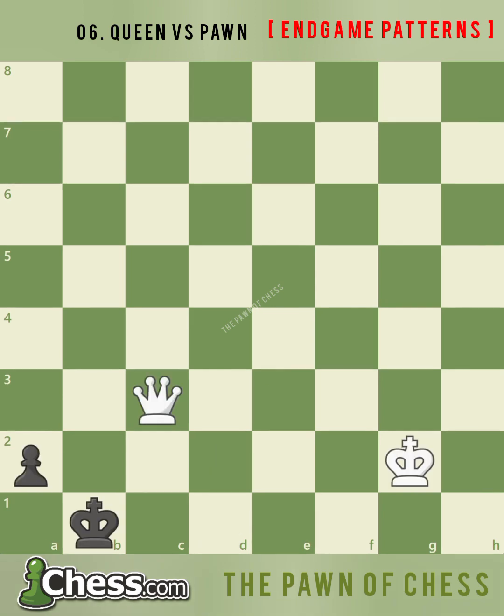There are two situations when the side with the pawn can draw the game using a stalemate trick. If the pawn is a rook pawn — meaning a pawn on the a-file or h-file — and the promotion square is not blocked by the queen, the game is usually a draw. After queen b3 check, black's king blocks the pawn with king a1. But white cannot move the king closer to the action because black would be stalemated. After queen d1 check, king b2, queen d2 check, king b1, white cannot make any progress because black is either threatening to promote the pawn or will be stalemated.